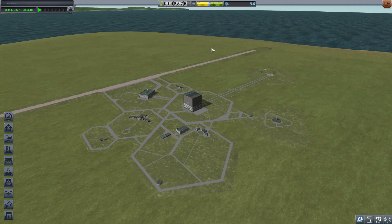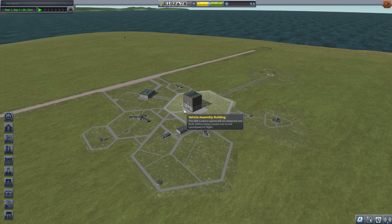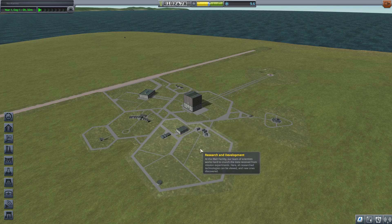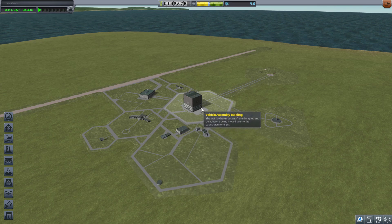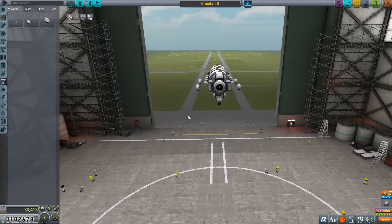I might even wander off and do some stuff at the shores, especially if there's contracts that require splashdown, so we can go get splashed down and do some samples. I'm going to go ahead and construct a slightly more stable version of the Cheetah, do a few more science missions off camera. The Cheetah 2 is ready to go.